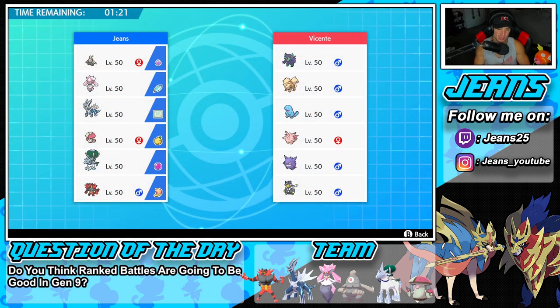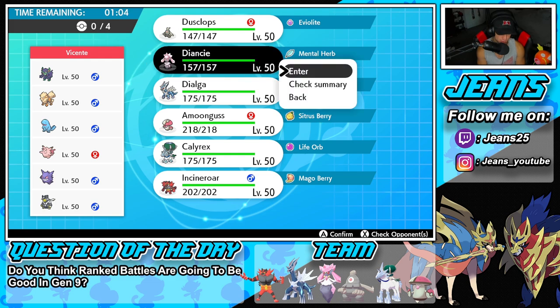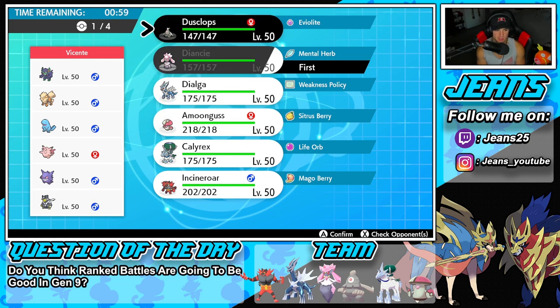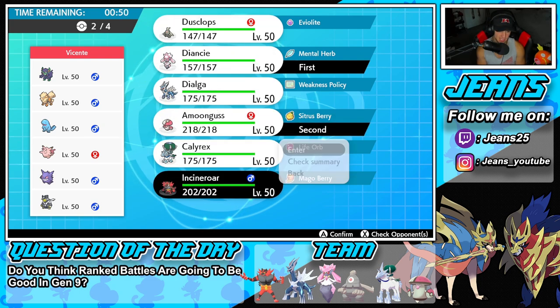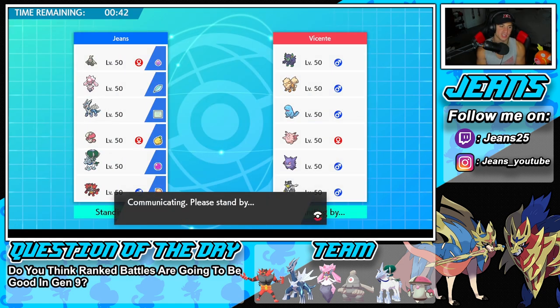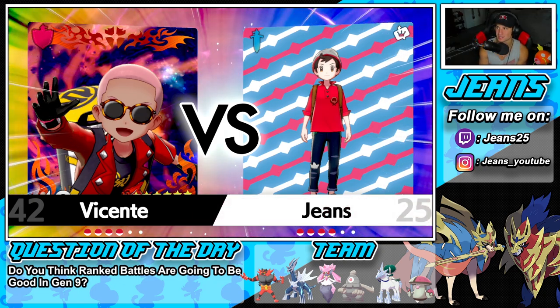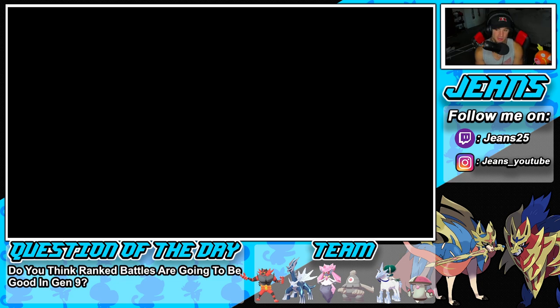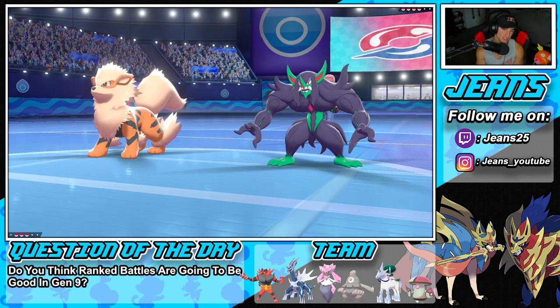We're going up against a bunch of off-meta teams in today's video. He is rocking Grimmsnarl, Arcanine, Quagsire, Clefable, Gengar, and Urshifu — no restricted Pokemon. I probably shouldn't bring too many restricted Pokemon, but I'm going to bring Diancie again and pop Trick Room. I'm going to go Amoonguss and Diancie. Let's bring Incineroar, and last but not least Calyrex. Let's just roll out that way and grab ourselves the perfect record.